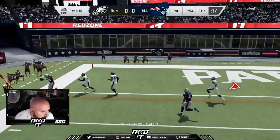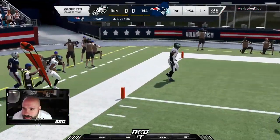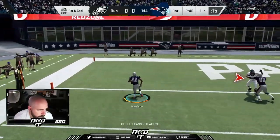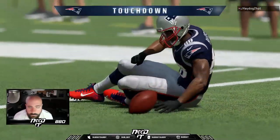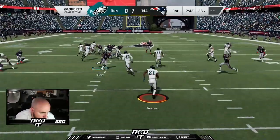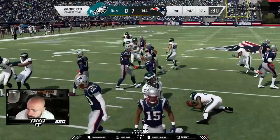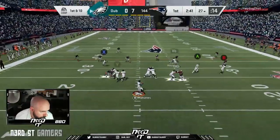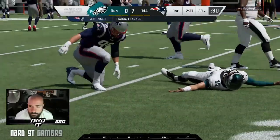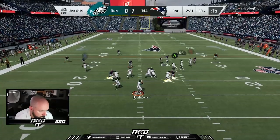He gets it to a first and goal from the ten. Jerry Rice kills Patrick Peterson, and next play he runs a little RPO and gets right in the end zone. So that was a quick drive right down the field. You've got to learn from the drive, but it's tough to learn when they score in four plays — that is not how you want to play defense.